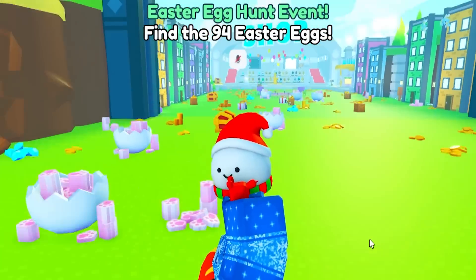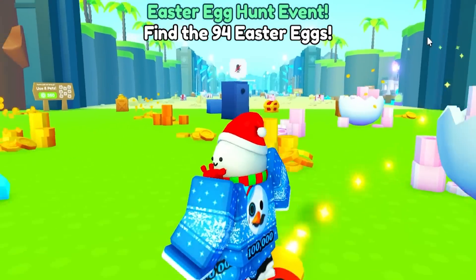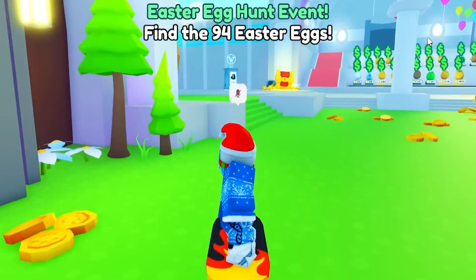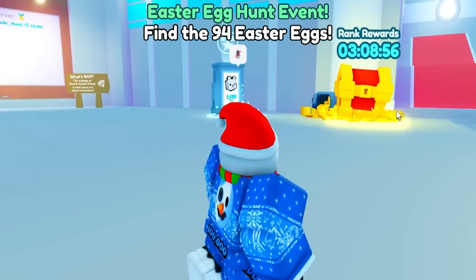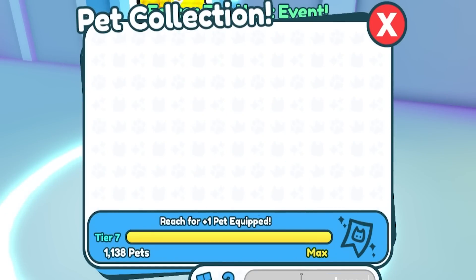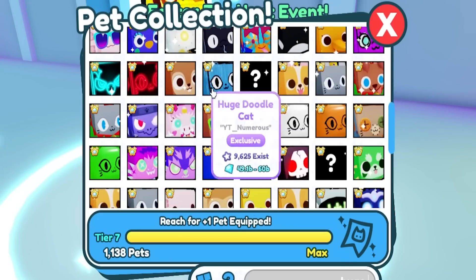Guys, we just got some of the biggest news for Pet Simulator X. There's a new pet releasing that will cost a lot of Robux — I think it's around 5,000. It's the Huge Pink Balloon Cat. I don't know if it's in the index already — huge pink balloon cat — no, it is not in the index. But this is a pet coming into the game and I'm going to show you what I mean.